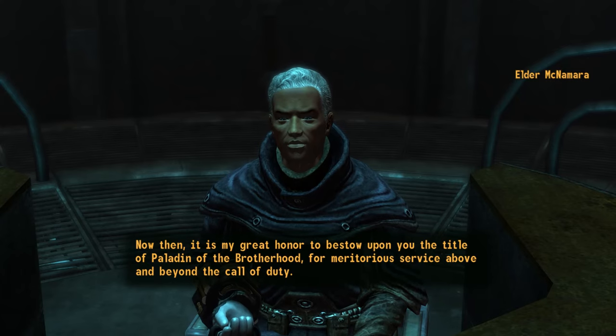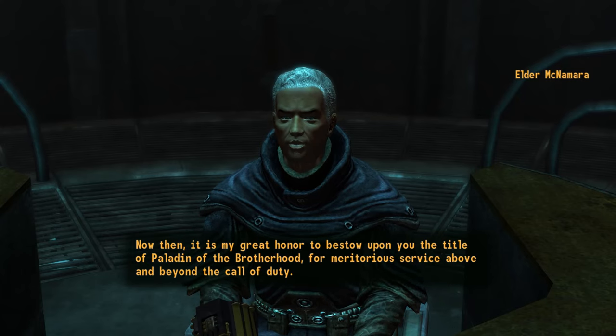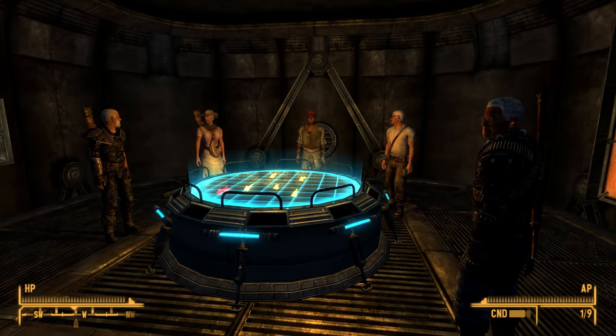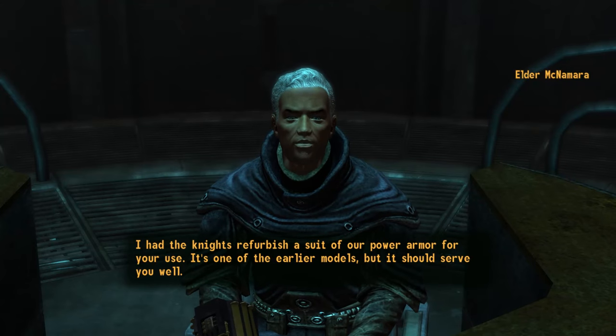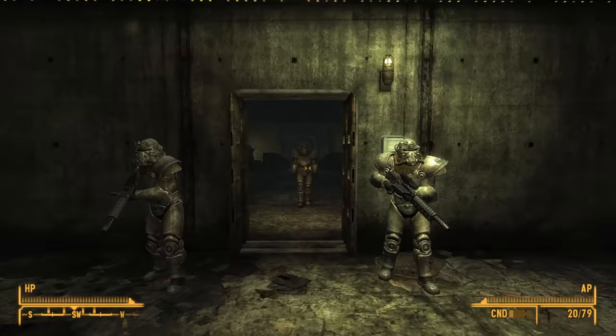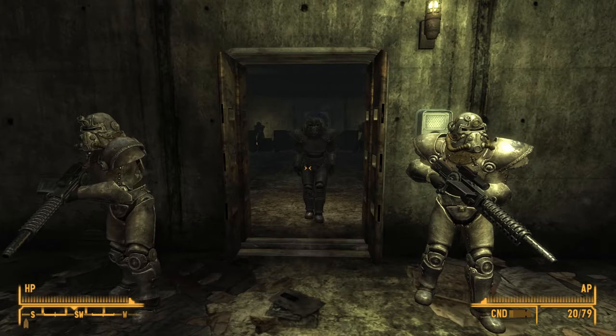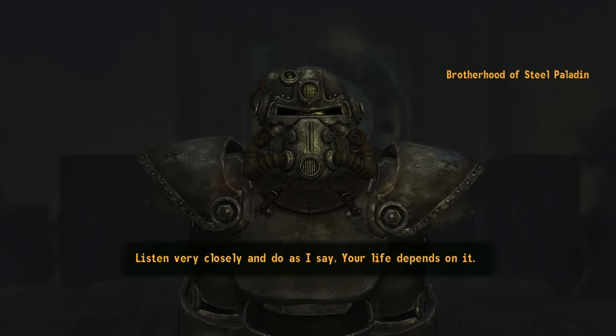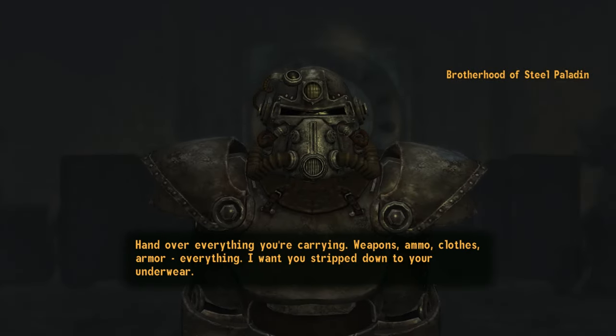There are two different groups that can give you power armor training in Fallout New Vegas: the Brotherhood of Steel and the Enclave Remnants. The Brotherhood is the first one you can access, so let's start with them. In order to receive power armor training from the Brotherhood, you will need to make contact with them at their bunker in Hidden Valley and complete a series of quests for them.